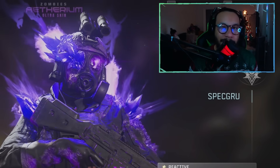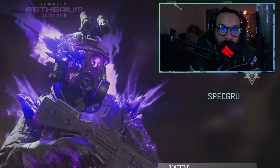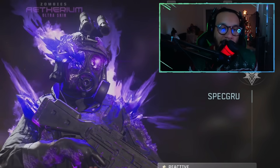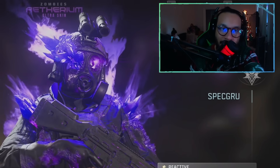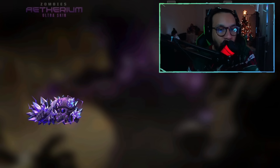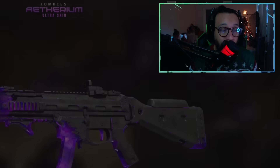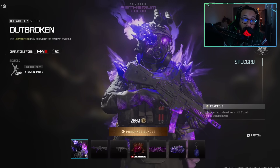I'm really not going to sugarcoat this — 2800 COD points for this? The only thing that's really a standout piece of the bundle is the reactive Ultra skin, which is fantastic. But this is certainly not worth 2800 COD points. You guys are really getting out of hand with these prices, and it's a really bad look. It's frustrating as a content creator to see this. If this had tracers, a death effect, maybe a finishing move, an animated emblem — all of that together for 2800 might make sense. But just the operator skin and one animated blueprint is not enough.